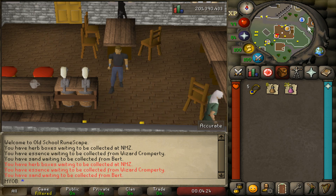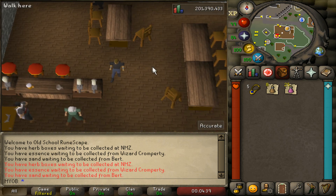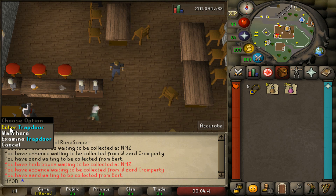So to get here, you will need to come to the Burthorpe pub. The fastest way to get here is by using a games necklace teleport and using the Burthorpe option, and then running southeast into the pub. When you get here, you want to enter through the trapdoor on the southwestern part right here, and then climb down.